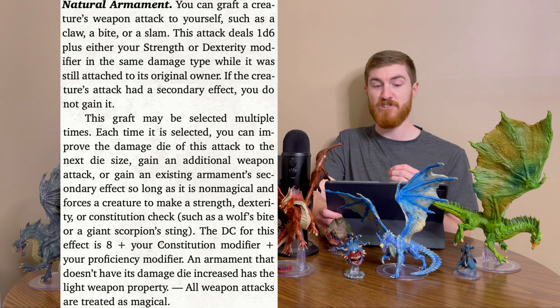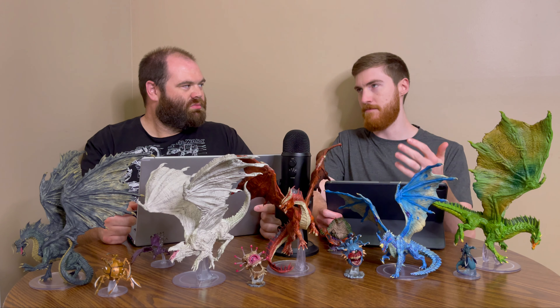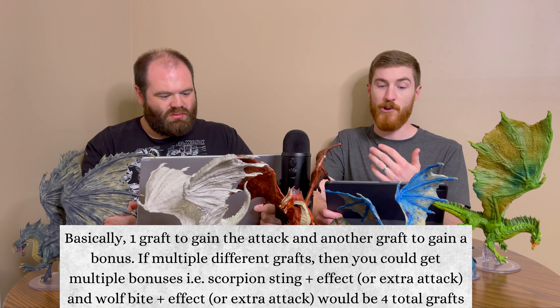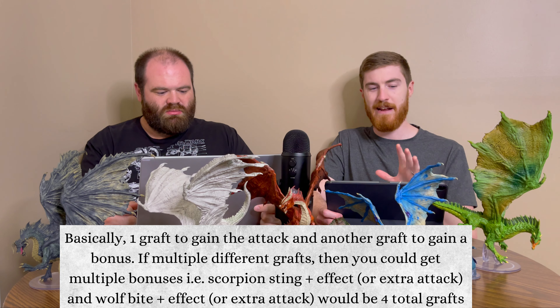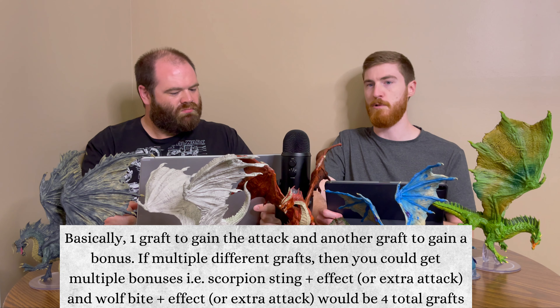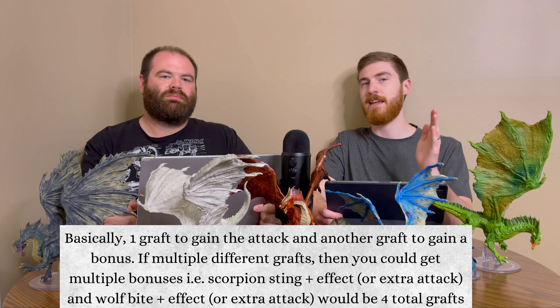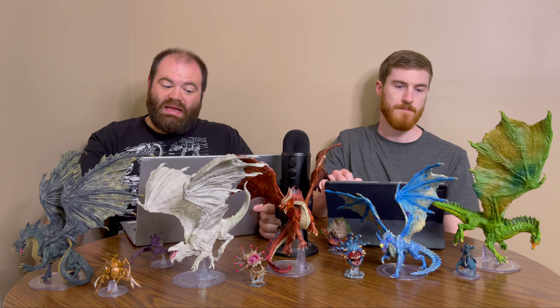The interpretation here is that you can keep upgrading the damage die multiple times, but the additional weapon attack and secondary effect options can only be taken once each. The secondary effect DC is 8 plus your Constitution modifier plus proficiency, and must be non-magical and force a Strength, Dex, or Con save — like a wolf's bite or giant scorpion sting. An armament that hasn't had its damage die increased gains the light weapon property, and all weapon attacks are treated as magical.